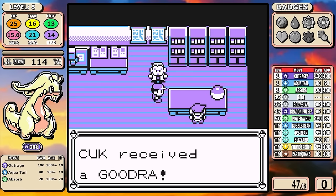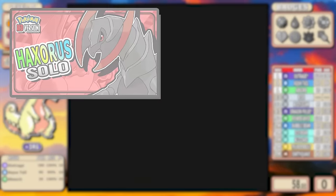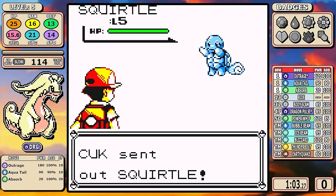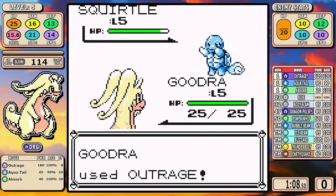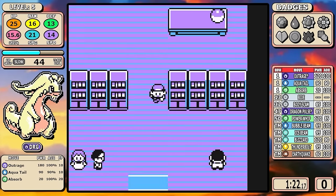It's been exactly one year to the day since I did that shiny Haxorus video and we're finally back with the follow-up. And before I forget, the Goodra we're going to see today is shiny because the Pokémon GO community day is going to happen later today — so you'll get your shiny Goomy.